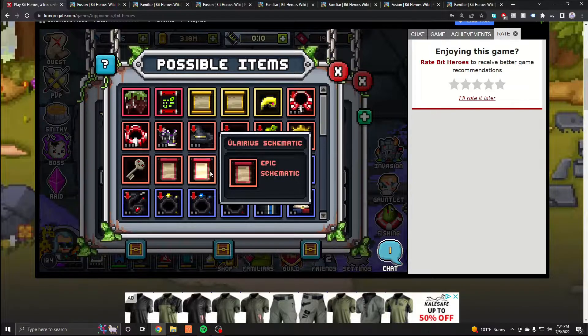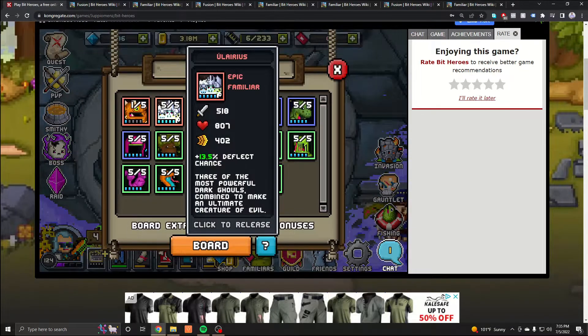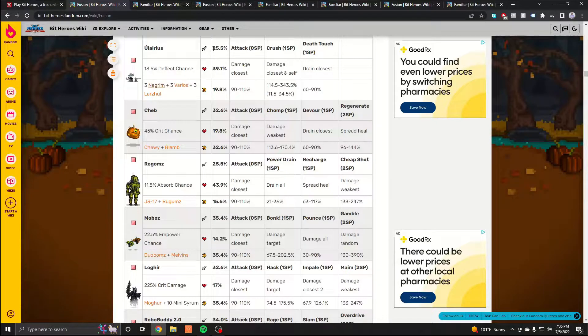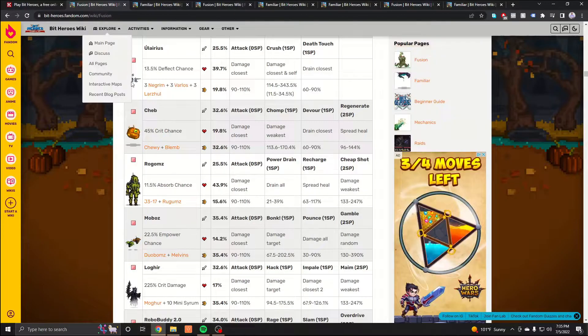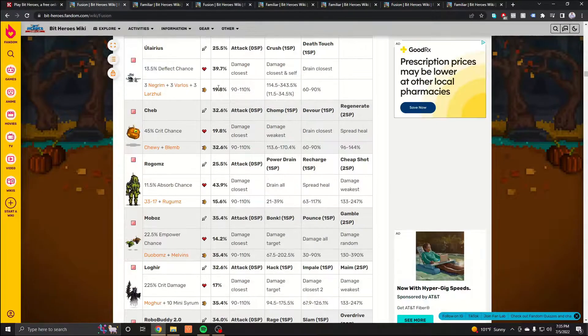This place right here is called Mogul's Catacomb, and here you will actually find a schematic called Eulerius. Right now I have him at plus five — you can see it over here. To create Eulerius, you only need three Negrim, three Varlos, and three Larsal, which appear in that same dungeon. Here is how they look: Negrim, Varlos, and Larsal — you need three of each to make one Eulerius.